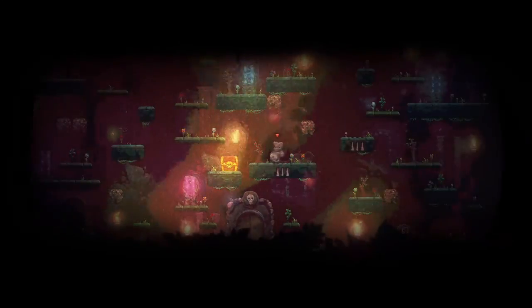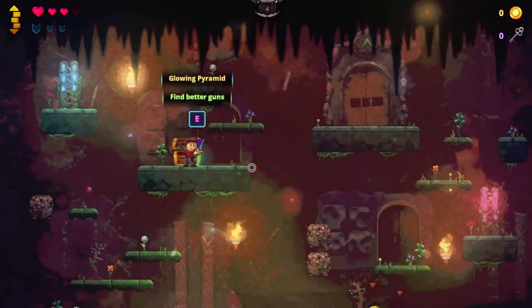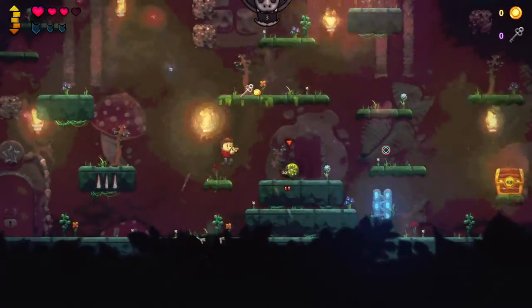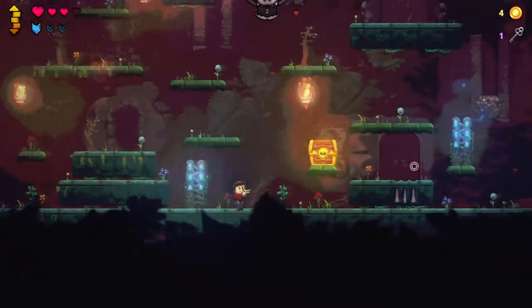After entering the dungeon, a procedurally generated floor is created for the player. There are enemies, treasure chests, traps, and doors to the next floor scattered about. Each enemy has a chance to drop gold, keys, health kits, and armor. These treasure chests can drop items and or guns, which I'll talk about more in depth later.